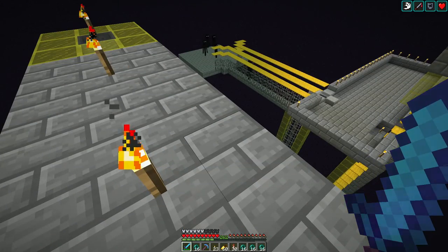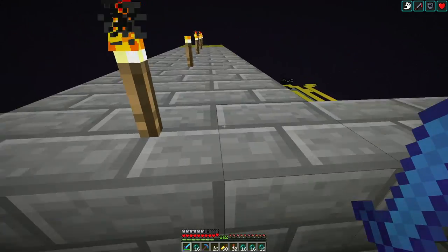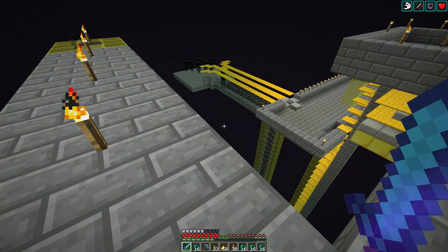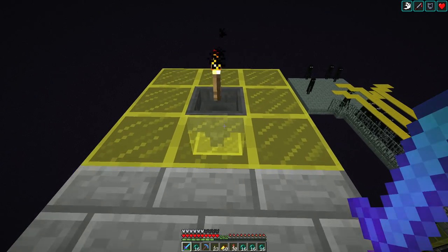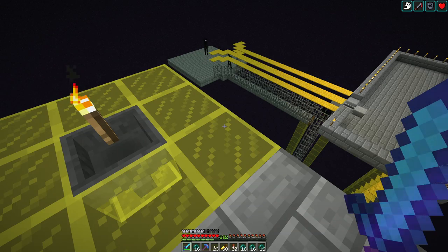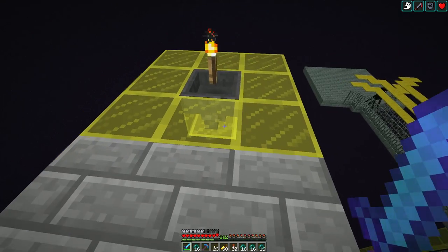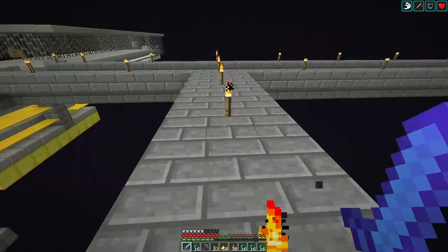I wanted to capture the Clicky capture on camera, because that potentially could have been disastrous. I think I have the mob cap adjusted a little too high. Even if these guys all died — either mob cramming or me miscalculating the height — they should still be dropping Enderpearls. So I should still get Enderpearls popping up here. This could be a passive Enderpearl farm.